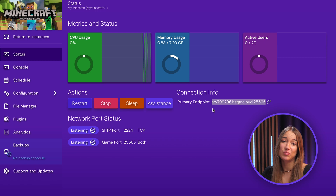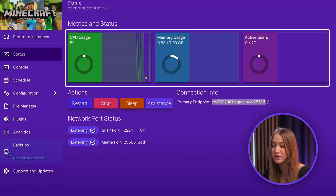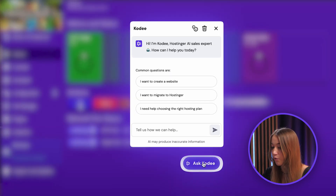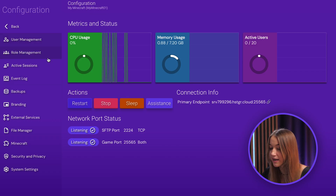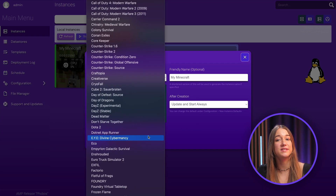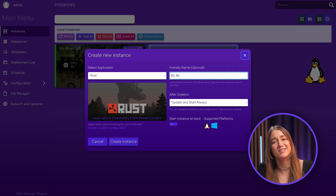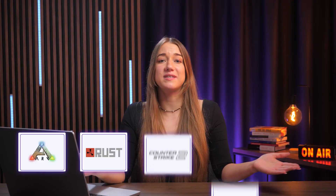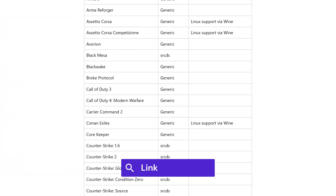Monitoring your server is also really straightforward. Right on the main dashboard, you can check your server status and keep an eye on important metrics like CPU and memory usage. You can also stop or restart your server at any time, or just ask the AI assistant Cody to do it for you. If you head over to the configuration menu on the left sidebar, you'll be able to tweak all the settings to your liking. You can even use the same steps to host other titles on your Hostinger game panel, and you can run multiple games on the same VPS. Hostinger supports over 100 games — check out the full list link in the description below.